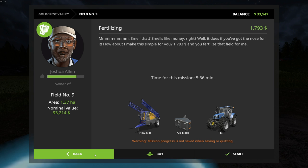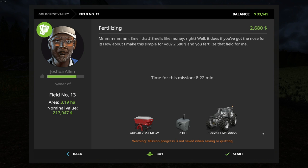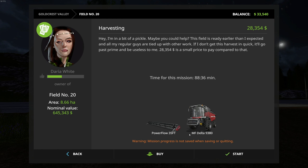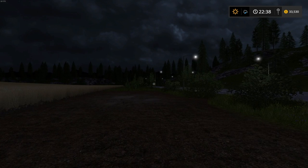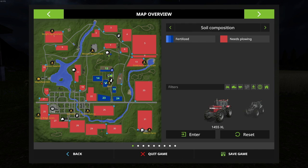Let's go down here — yeah, fertilizing on field number 20. Wow, look at that — 88 minutes. This would probably only take about one hour and 28 minutes right, about 36 seconds. It would probably not even take an hour to do this even with CoursePlay, so I might actually consider doing that.